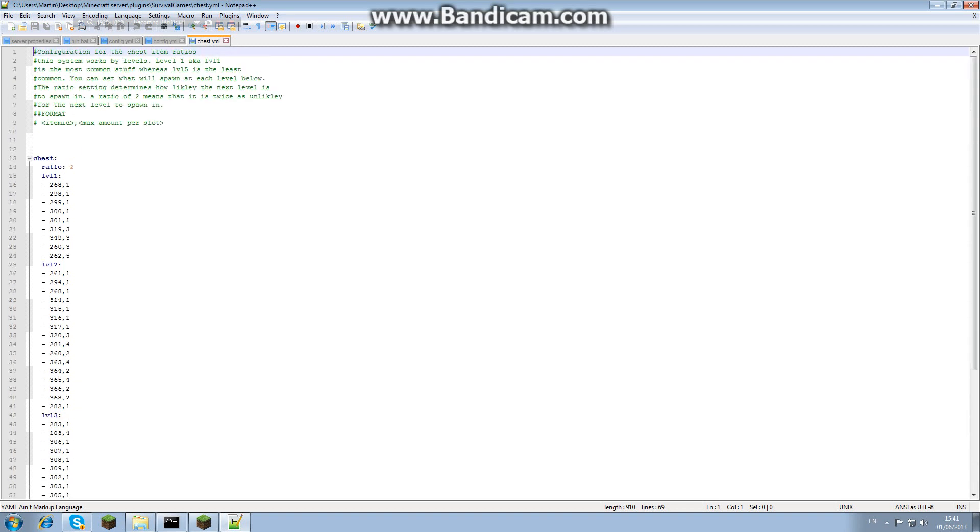Level five is physically impossible — that's like diamond in there. But basically if you want to add your own items, here I've added a golden hoe just because we thought it'd be funny.